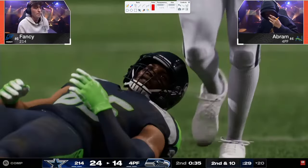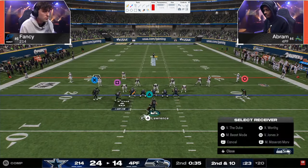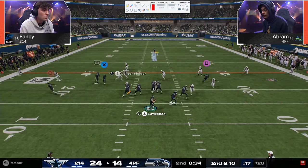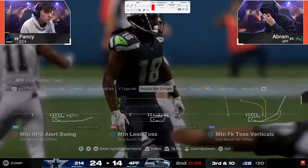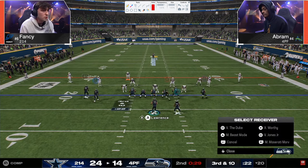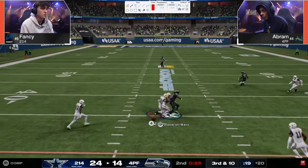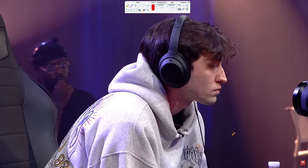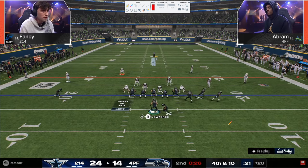Abram stares down the streak, anticipating Fancy to switch-stick away from it — and then hits the streak over the top. You're starting to see this back and forth: Abram is trying to lure Fancy into switch-sticking onto his posts or crossers and then hitting the streak for a touchdown. He does that two times in a row. But situationally, you've also got to get down to field goal range, and when these guys start hesitating more offensively, that's the effect of the switch-stick.